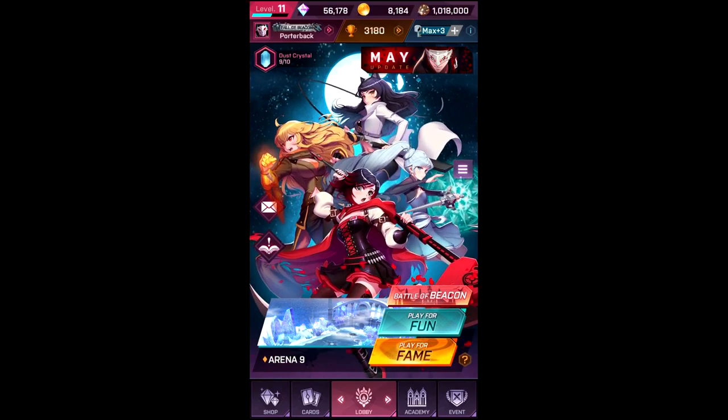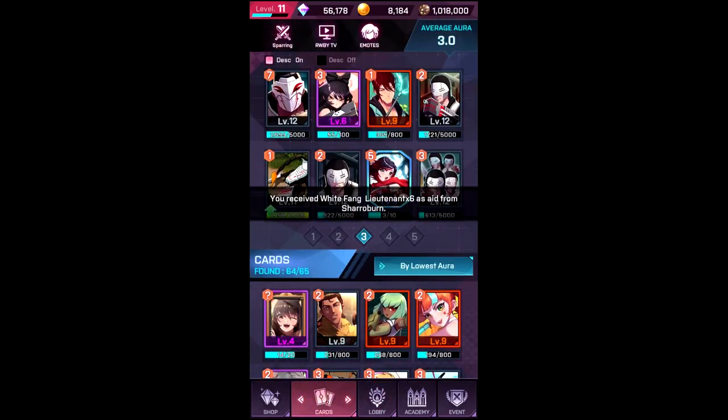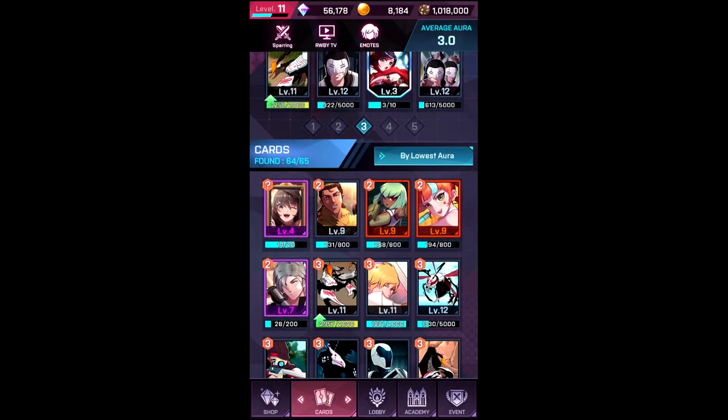I just worked a bunch of hours — somebody called off and I had to work that shift — so I'm very tired, excuse me if I'm all over the place. White Fang Lieutenant has been buffed: his attack speed has been decreased by two seconds and his first attack motion sped up. I'm not exactly sure what that second part means but any buff is a good buff.